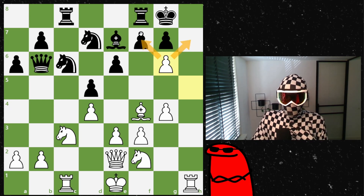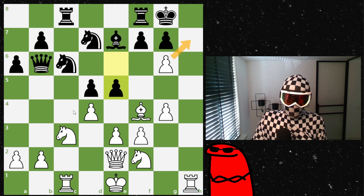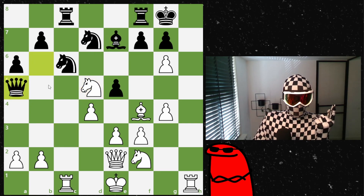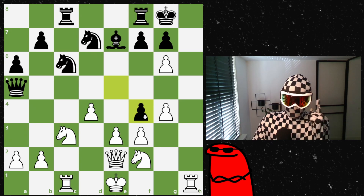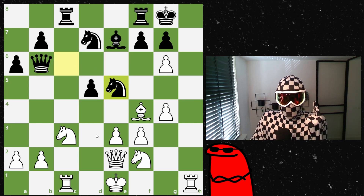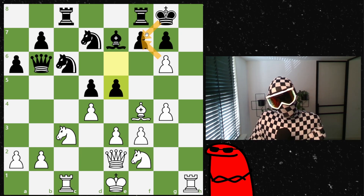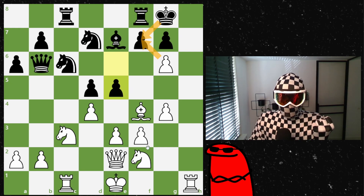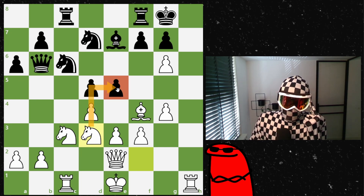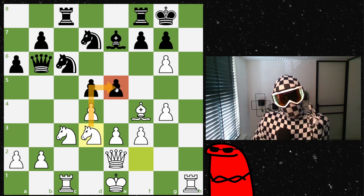When your opponent is attacking on one side of the board, the rule is often to attack in the center, and that's what my opponent does. You might think this pawn is hanging, and the bishop too, since the move also attacks my queen — but queen a5 attacks my knight, forcing me to retreat, and then the bishop hangs. I can't take either since the knight just recaptures and I'm left very vulnerable. Instead I play knight to c3, attacking the pawn but more importantly setting up a deadly trick.